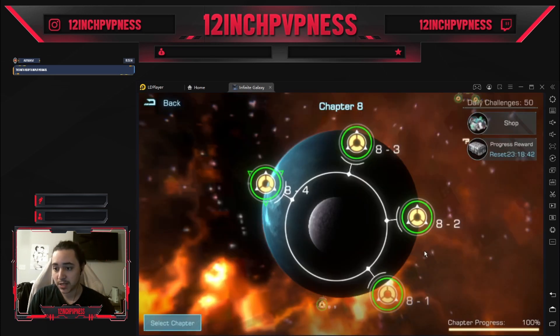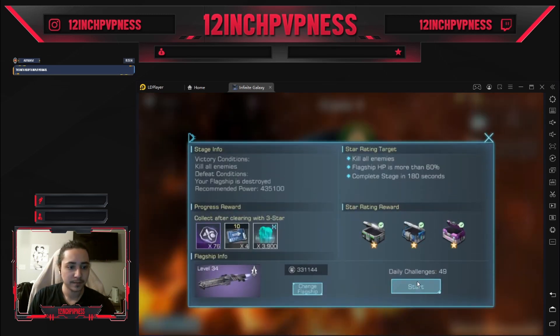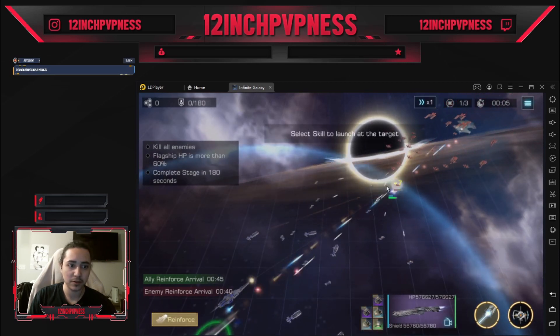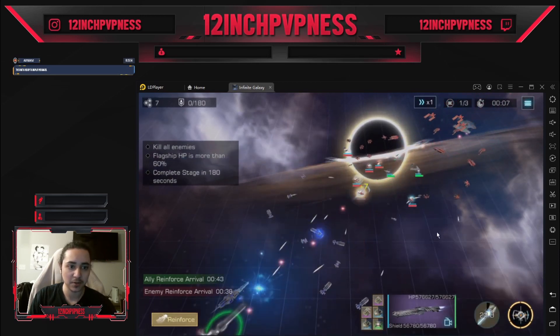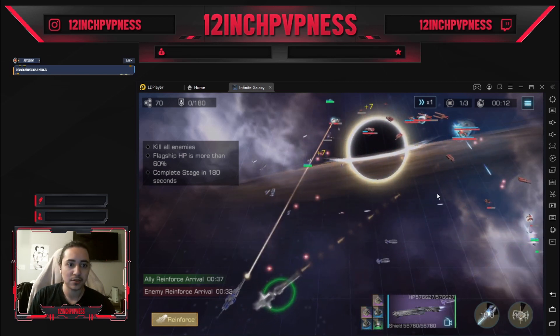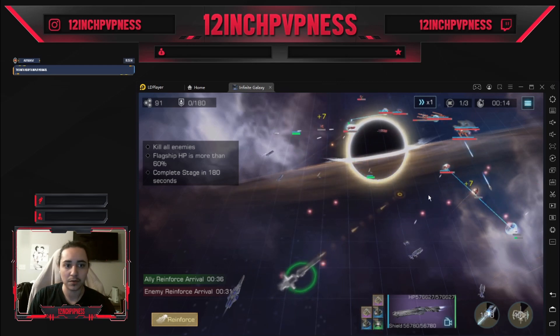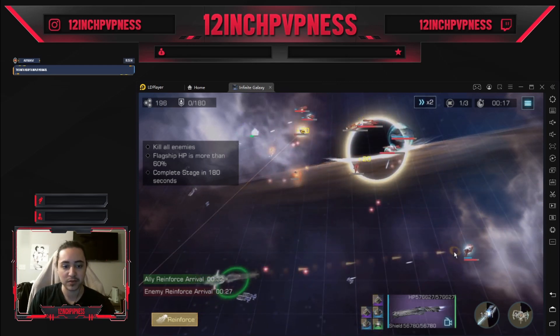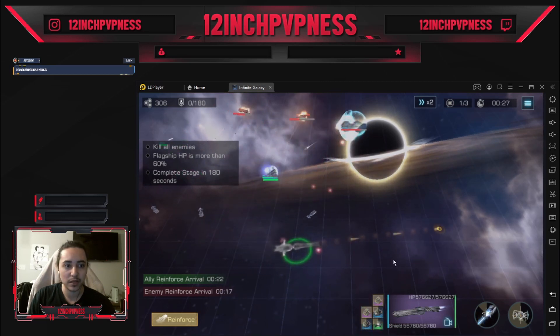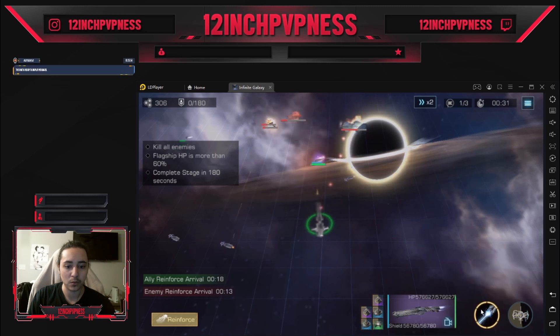Now let's cover some tips for doing these levels. The Brontes has an AoE weapon and a strength weapon. The very first thing you want to do is AoE as many frigates as possible, then pop your strength weapon to get it on cooldown immediately. The faster you use it and get value from it, the faster you can use it again — you just want to hit as many waves as you can. Wait till every wave is coming in, then immediately bomb it with your AoE.